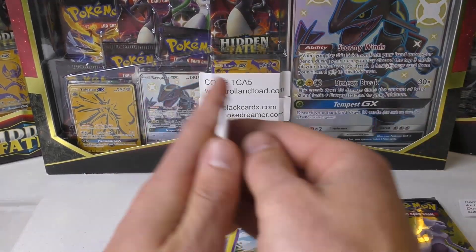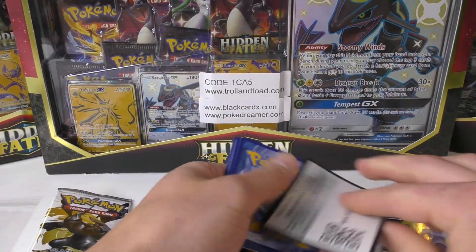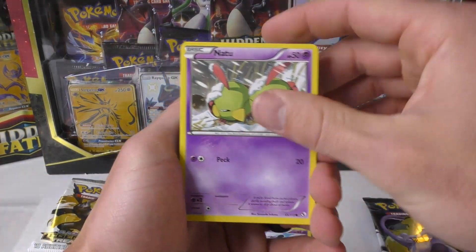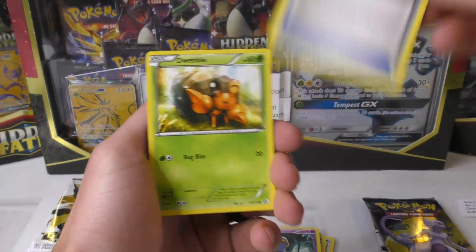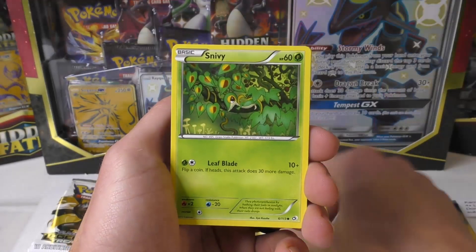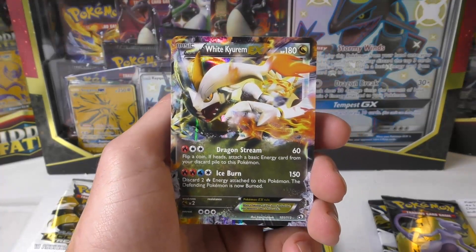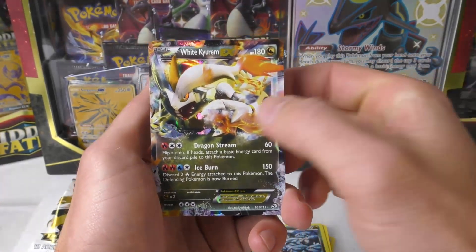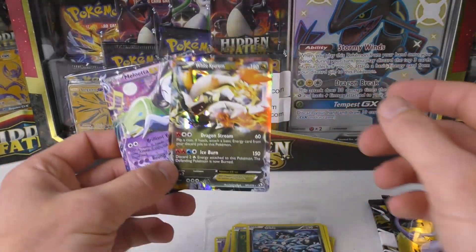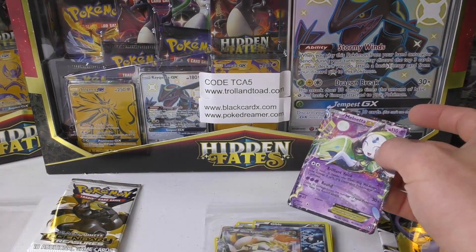At least you've got three more packs. I revealed your code there Carnage, so if you want to keep that, go ahead and activate it when you see this video. Crushing Hammer - one of the better trainers. Curlia, Minccino, Snappy, reverse holo Gible, and oh nice - you got an EX! White Kyurem EX! Definitely much better than the last pack. And you got a Meloetta EX too - got a double EX pack!